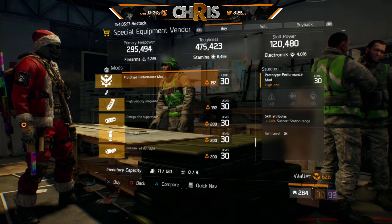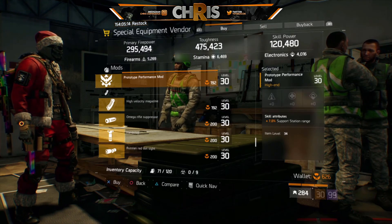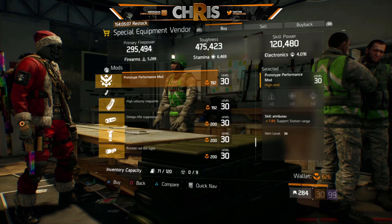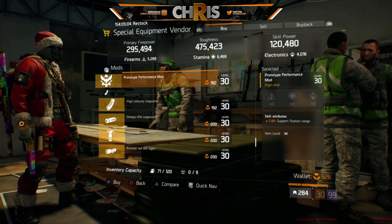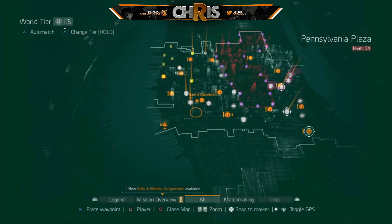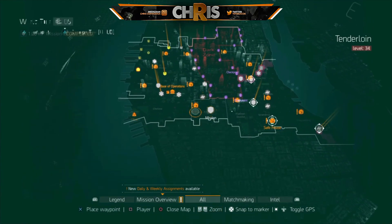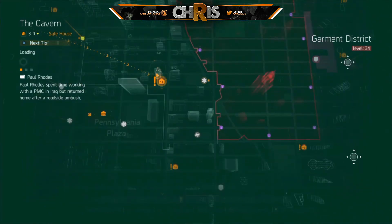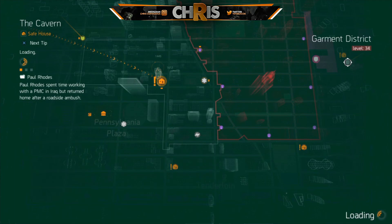There's a prototype performance mod with 7% support station range — this is exactly what you want for any healing Reclaimer build. If you need to pick this up, do it this week. Every resistance group needs a support station, and if you're running resistance this is a highly recommended pickup.